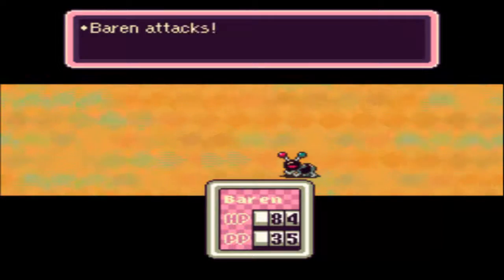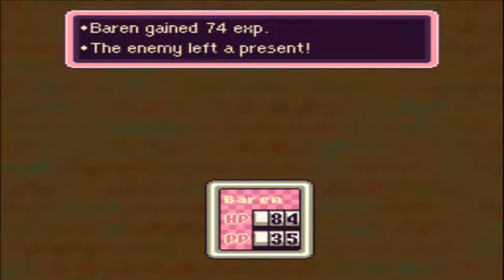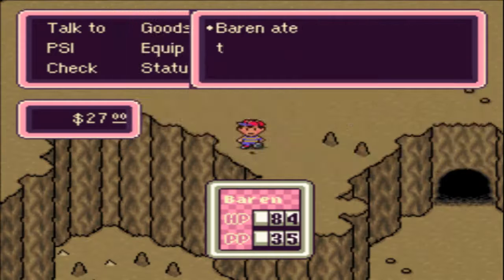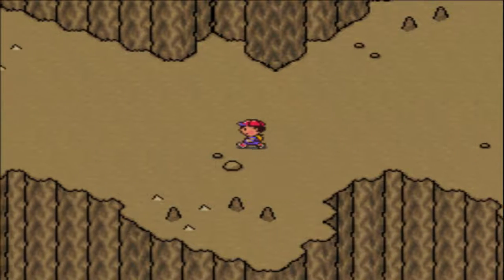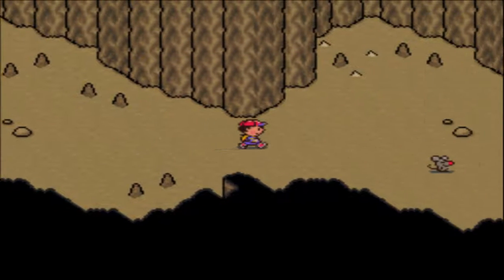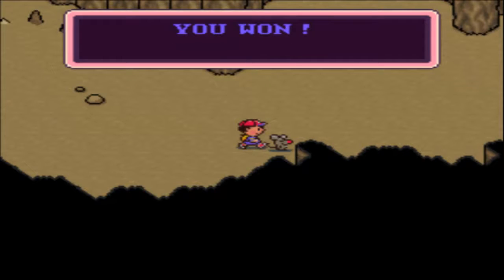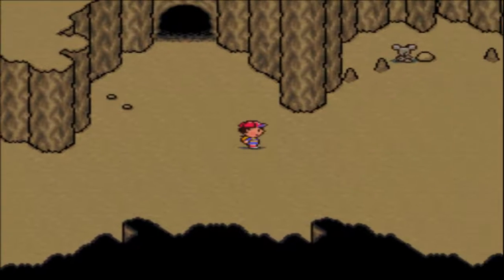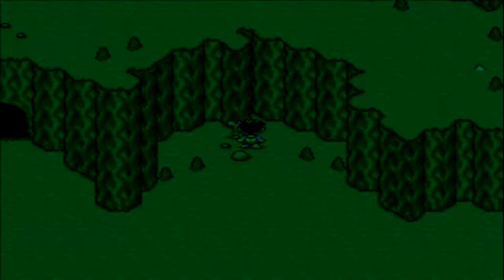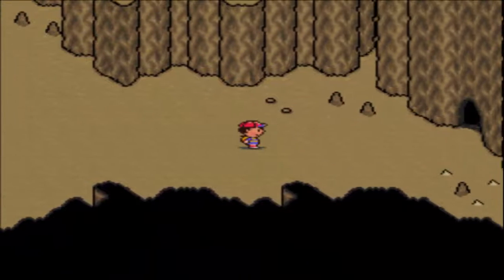It almost comes to the point where it's ridiculous, honestly. Another 6 HP. The mouse is running away from us — automatic win right there. They already know how strong you are, so there's almost no point in engaging if they're just going to run. That's basically how it is when you're powerful. Level 11 is pretty strong.